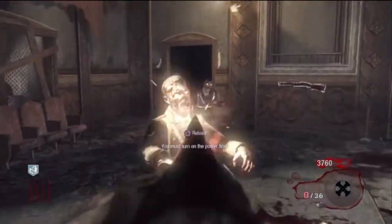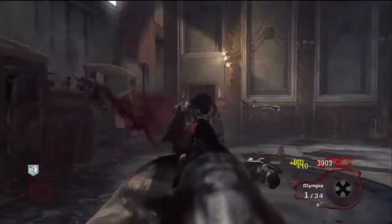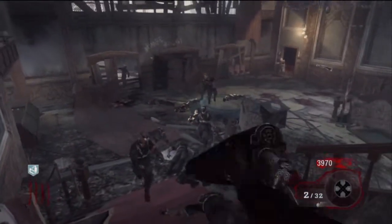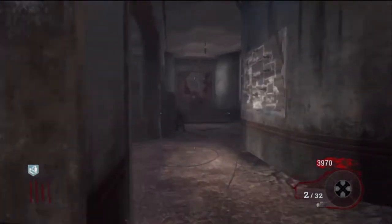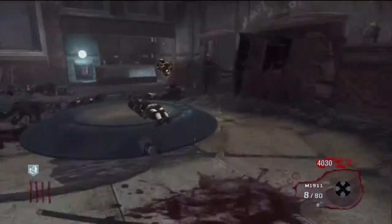If you're worried, pull up the shotgun and kill your zombies with that. Always aim down the sights when you shoot — unless you're in some massive panic situation. Other than that, you want to aim down the sights and not hipfire.